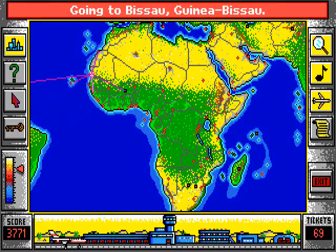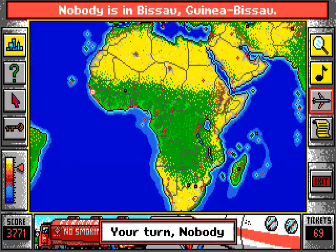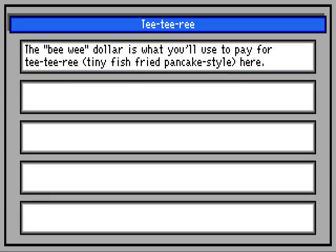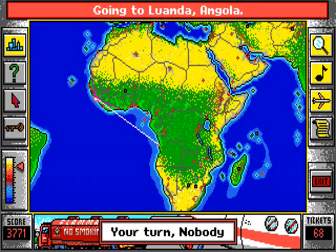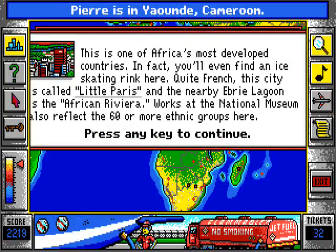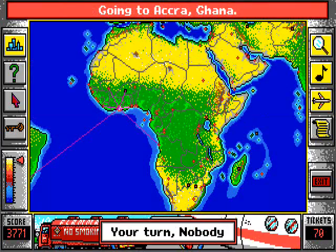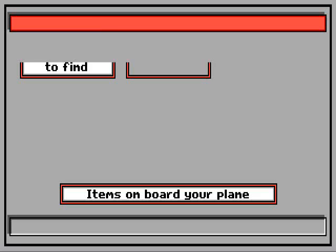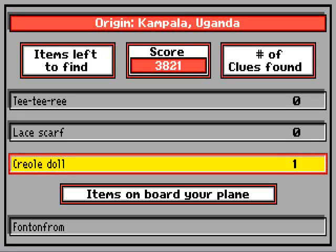That was the last one — there are about 15 items in this game. Still haven't found the TT re. Is it the Ivory Coast? You're gonna get it before me, you bastard. I got it — Ghana! Fontan drums are the talking drums used by Ghanaians during ceremonies.